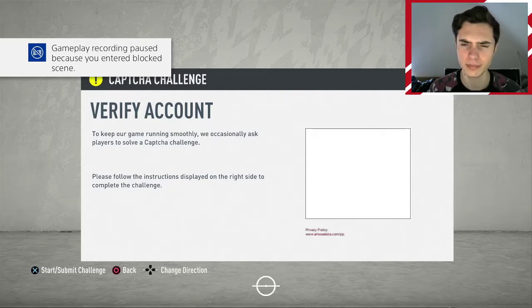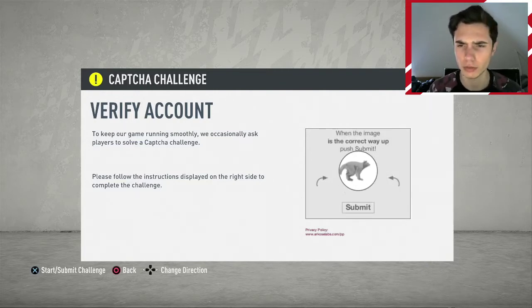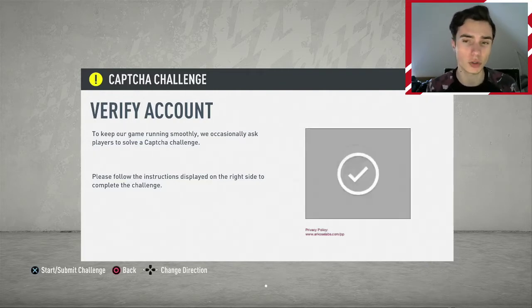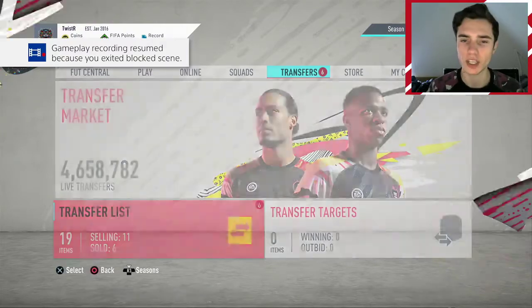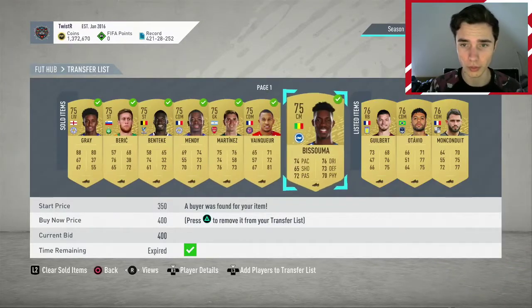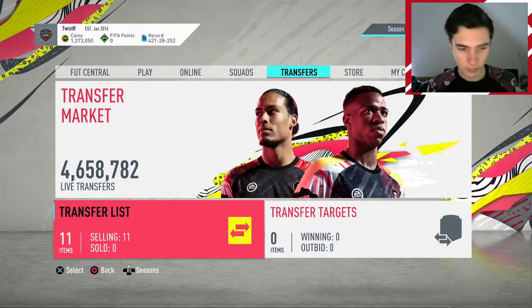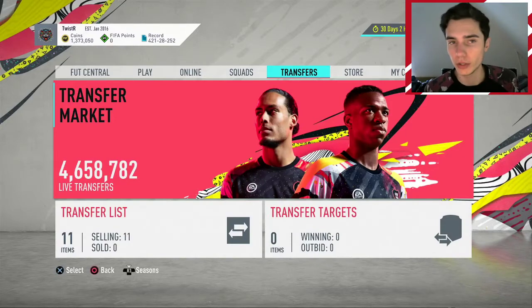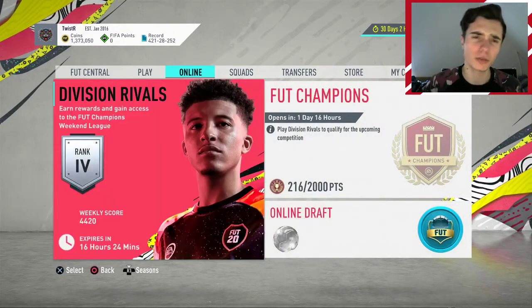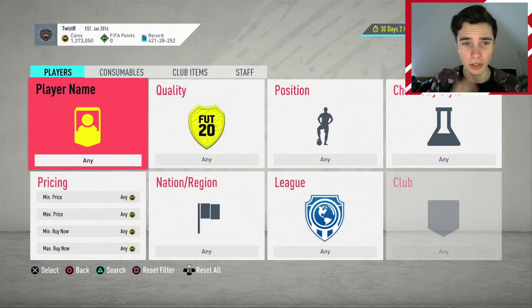If a player is inflated due to an SBC, check their bin price. If someone is in a fodder solution they're usually 700 coins, but if they're needed for a top solution they can go up to 3k, 4k, even 5k. People will still list them for 3k because they don't believe they're 5k. You can buy them at 3k and flip them. There'll be more competition on those filters but also more pack supply when that SBC drops.